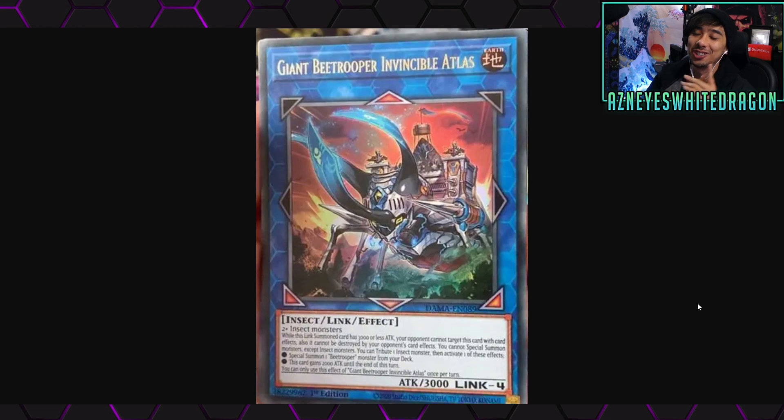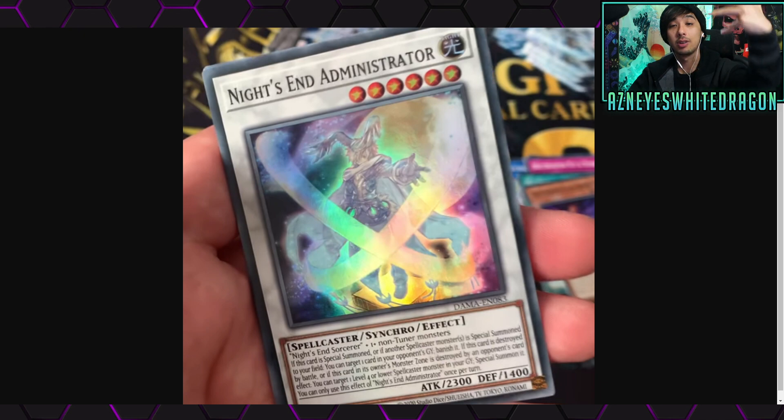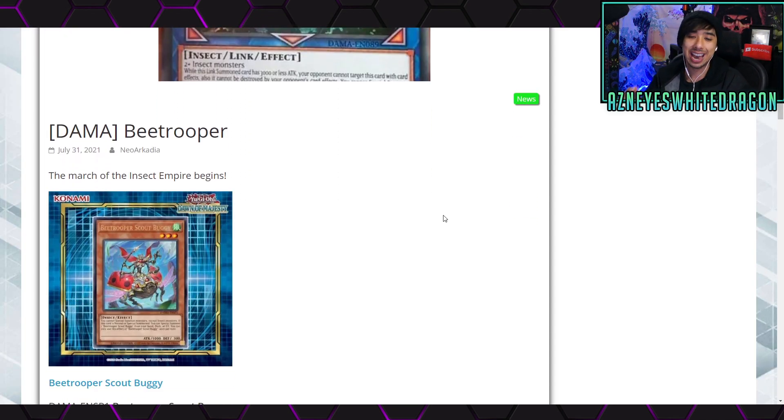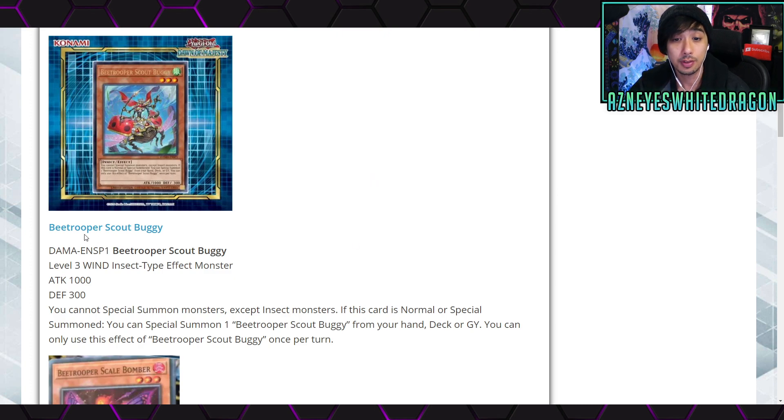Welcome back to the channel. Today we're going to be taking a look at a bunch of newer Yu-Gi-Oh cards. Insects finally get a new boss monster — they've really been needing some support for a while. If you're excited about that, drop a like. We've got new synchros, new pendulums, just a bunch of new Yu-Gi-Oh cards coming out in Dawn of Majesty.